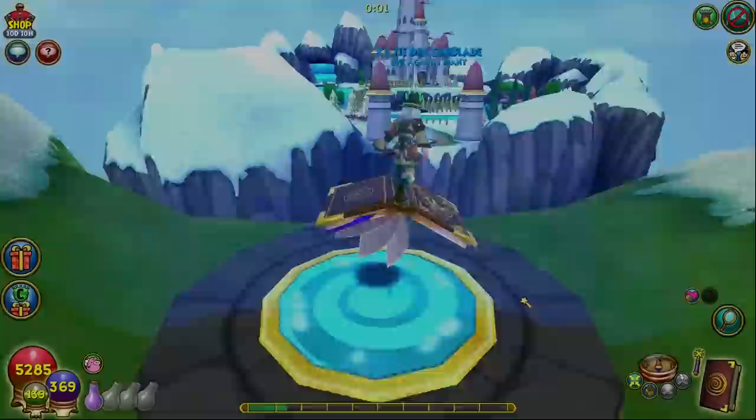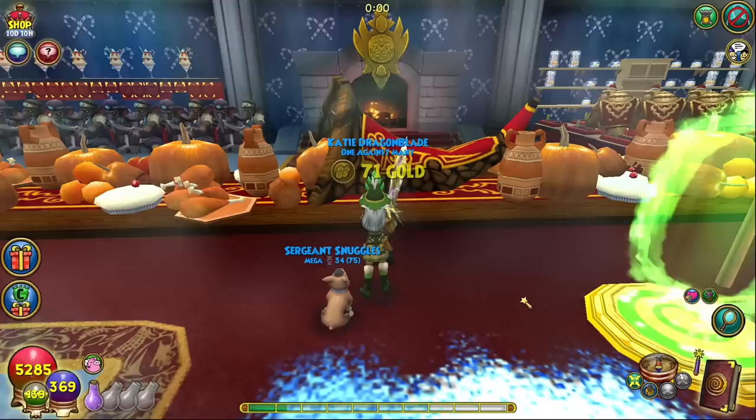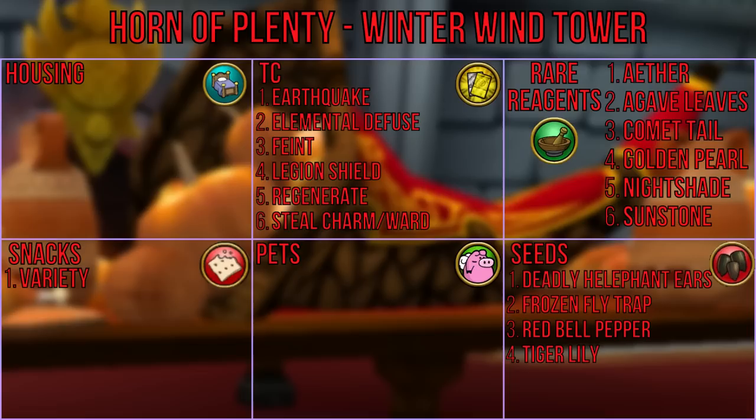Moving on to the horn of plenty in the winter wind tower, head straight ahead to the teleporter and then straight up to the front of the castle. Once inside, head directly upstairs and into the room at the top and you'll see the horn of plenty on the dining room table. The horn can award TCs such as earthquake, elemental diffuse, feint, legion shield, regenerate, and steel charm and ward, along with reagents like ether, agave leaves, comet tail, golden pearl, nightshade, and sunstone, a variety of snacks, and the seeds deadly elephant ears, frozen flytrap, red bell pepper, and tiger lily.